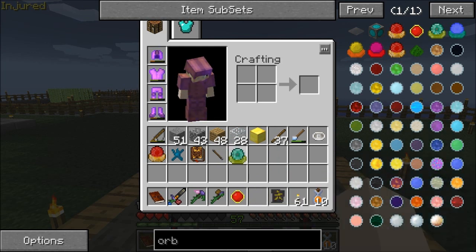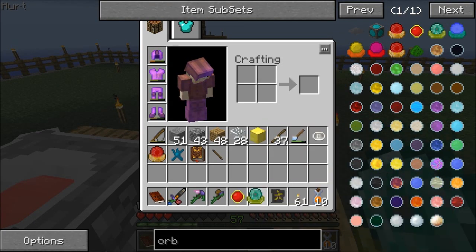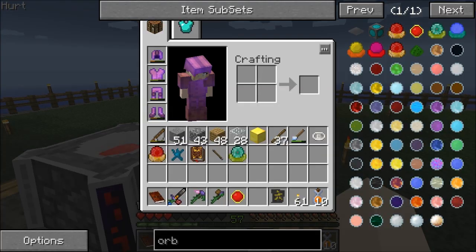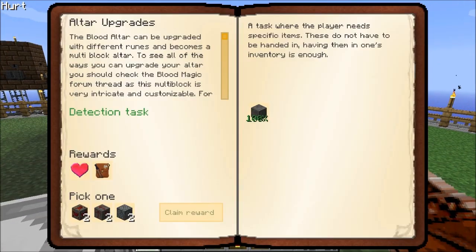And it says it's bound to me. Alright, so now what we need to do is come over here and accept this quest right here that we did yesterday and we didn't accept it.